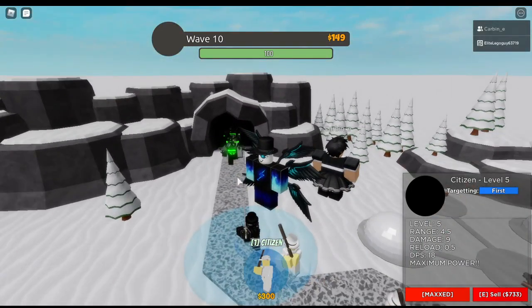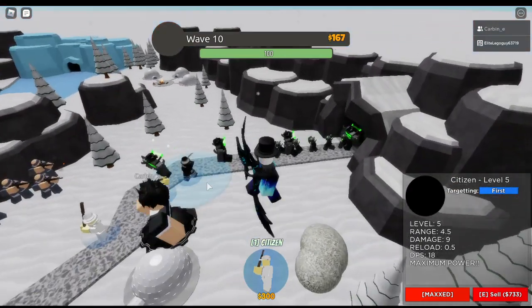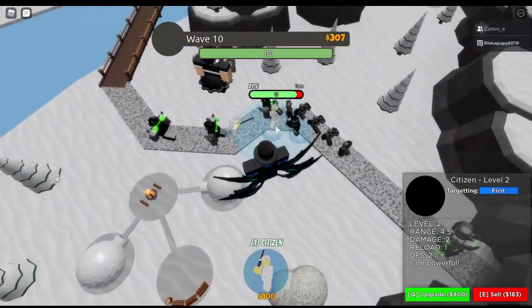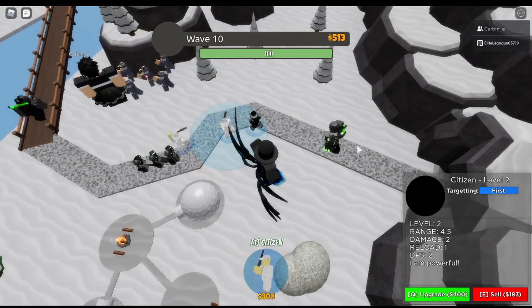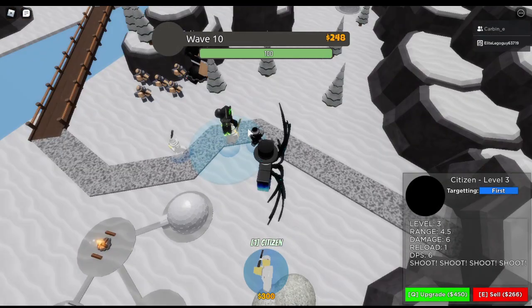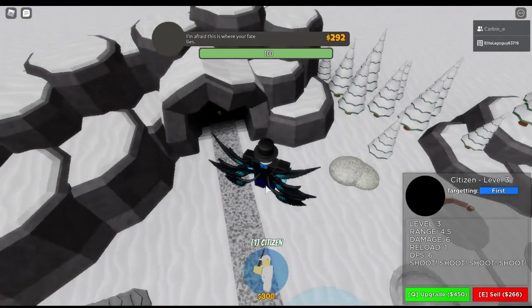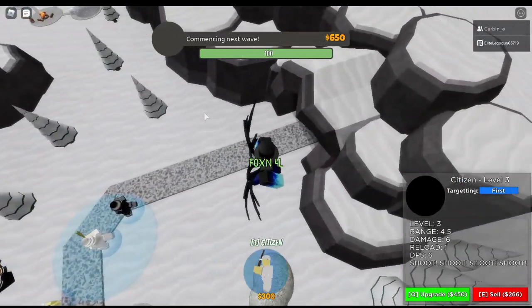I've maxed out my citizen, and it has a DPS of 18 — that's pretty good. Although, since this is my first time playing, I can't really say it's something you'll have to use, because I can't give any advice on the game seeing as I'm new to it. Judging by the amount of damage this guy's doing, for a tower that you get when starting the game, I think it's actually pretty useful.